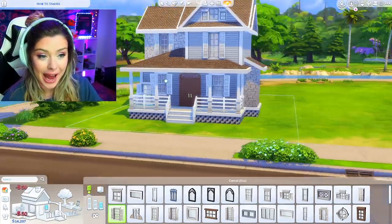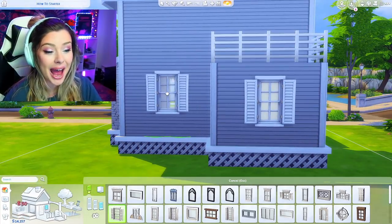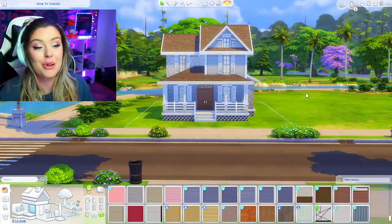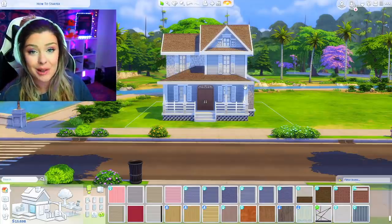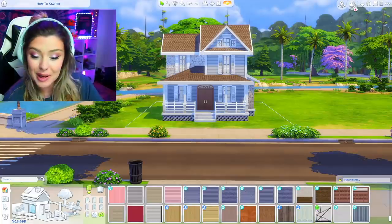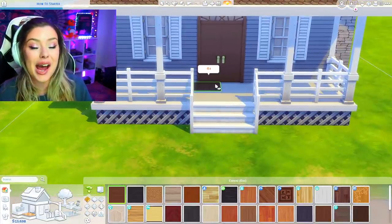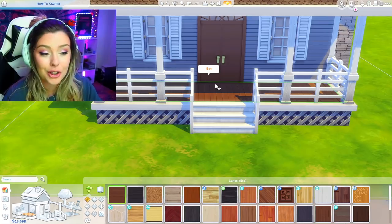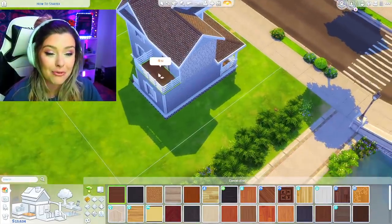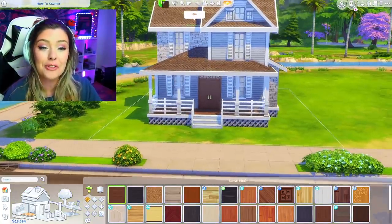I'm going to finish up my windows and then we're going to do landscaping — something you guys ask about all the time. Now we've got all the basics on the house: windows and doors. You could leave it here, but I like to use landscaping and detailing to make houses look much better. First thing is putting flooring at the front door — I'll use basic hardwood. Hold Shift to apply to an entire room, which is super helpful for flooring. I'll do that for the deck up top and the back door area.